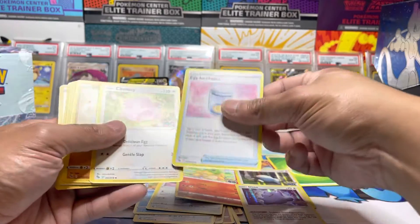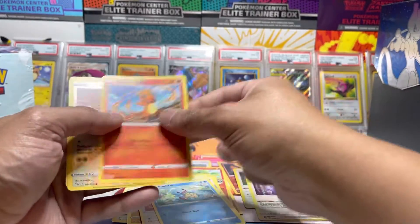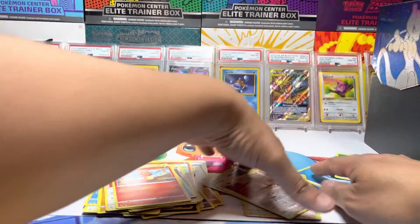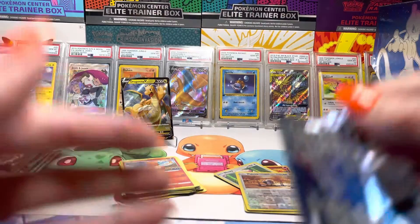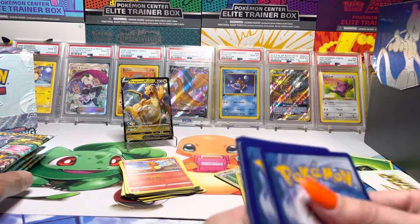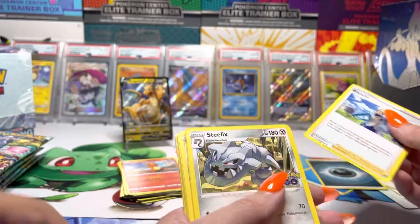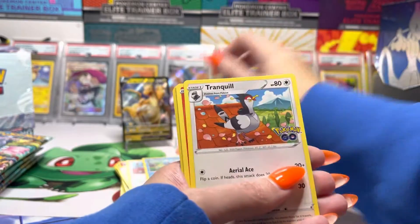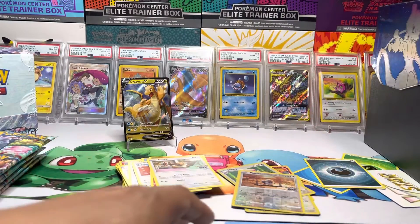Did I mess that up? No. Let's just start putting these down. I got excited for the Ditto — Pidove and Blissey. That's fun, but that's the first and last one I'm going to do. I'm going to try to keep them now. So, Blanche from Team Mystic — Wartortle, Meltan, Squirtle, Charmander, Eevee, Charmander Reverse, Gyarados Reverse, Gyarados Hollow. Cool.